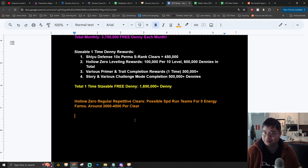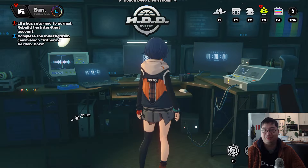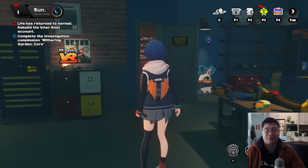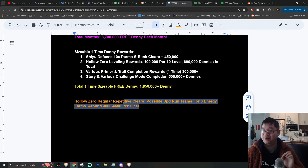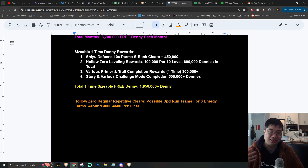For those with free time who want to farm repetitively without spending energy, running Hollow Zero and farming regular rewards can be a good method. You run all versions of Hollow Zero after hitting your resource cap, and this can still give some additional resources. If you have calculations on how much Denny and resource you can make per hour, let me know in the comments so we can do additional analysis.